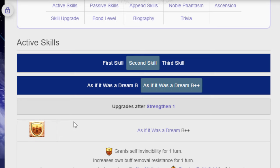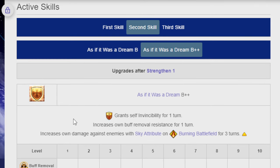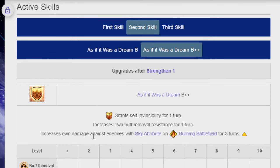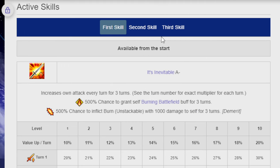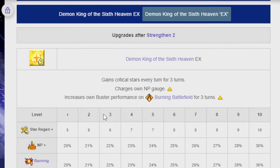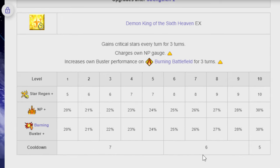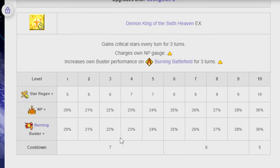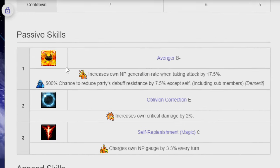Her second skill, As If It Was a Dream B++: grants self invincibility for one turn, increases own buff removal resistance for one turn at 100%, and increases damage against enemies with the Sky attribute on Burning Battlefield for three turns at 50%. Very specific — increased damage against Sky attribute enemies only when Burning Battlefield is active, i.e., basically whenever you've activated your first skill. Her third skill, Demon King of the Six Heavens EX: grants crit stars every turn for three turns, charges own NP gauge, and increases zone Buster performance on Burning Battlefield for three turns. Star regen 10%, NP up 30%, burning Buster 30%, cooldown 5.